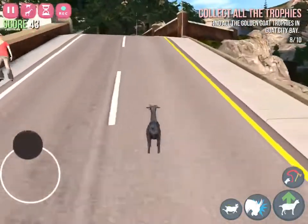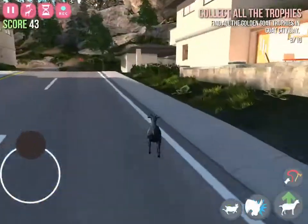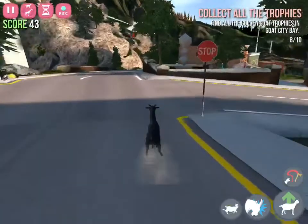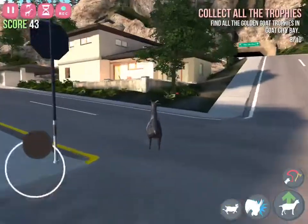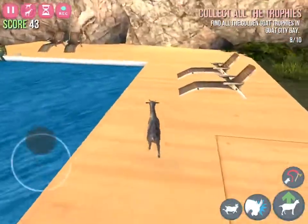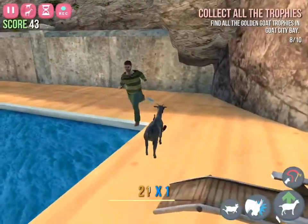Then go up that strange looking hill road kind of thing, and you'll see there's a lot of houses. The one quite near the back — I think it is the last house — yes, at the last house, you go here, and there will be a swimming pool.